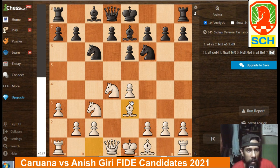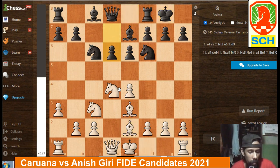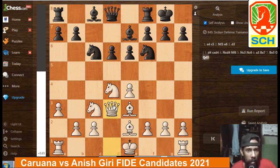Be3, then castle, Be2, d6. Black also wants to keep things as complex as possible. Qd3 — a novelty by Caruana. For the time being, White does not choose a side to castle.